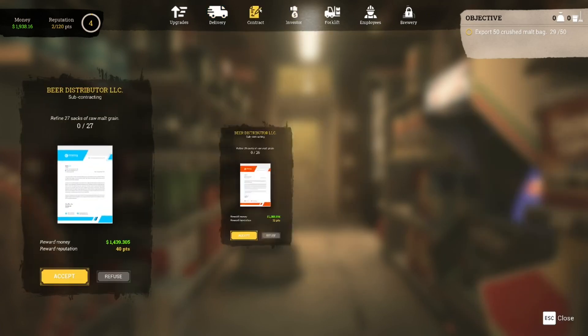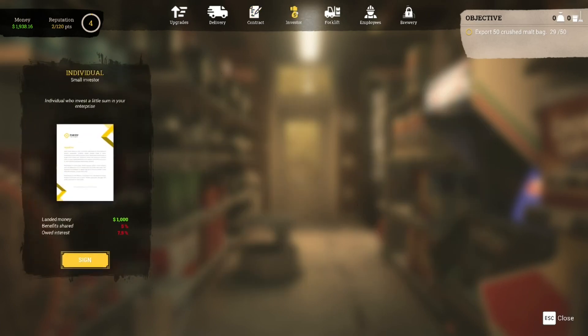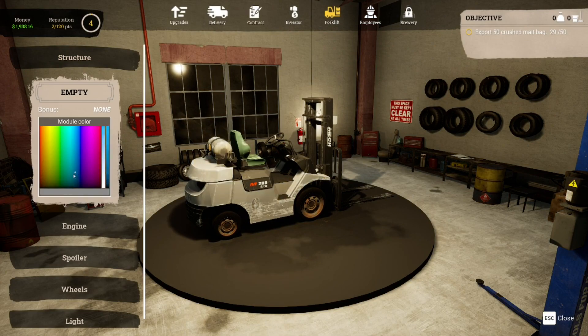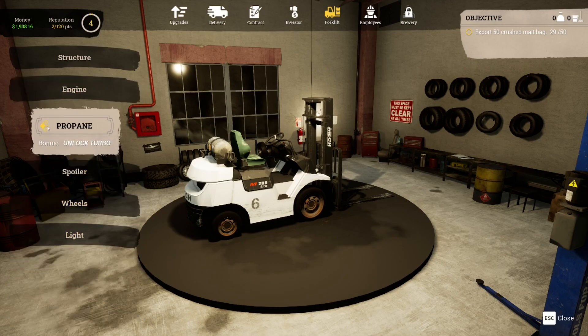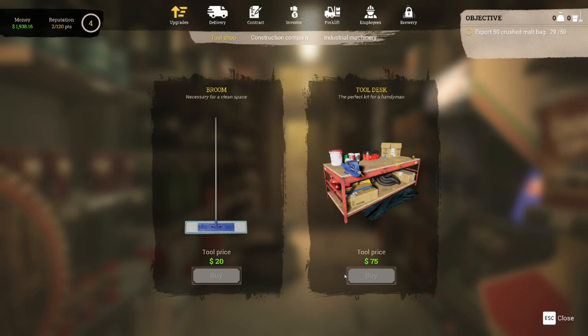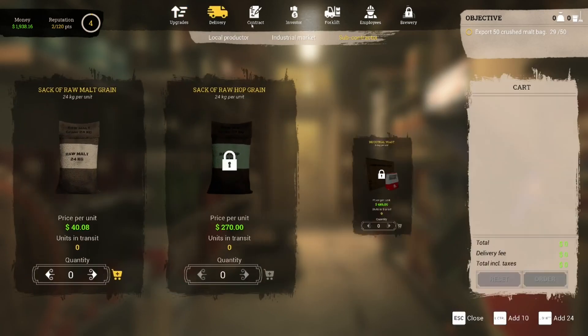There's subcontractor stuff as well - we've got contracts to refine 27 sacks of raw malt grain and refined 26, so it sounds like we'll be doing that for the time being. We can also look at forklift upgrades. We've already got a worker. Some upgrades were available a moment ago but they're now grayed out. I think upgrading the machinery room would be an interesting one because you can do some extra stuff there.